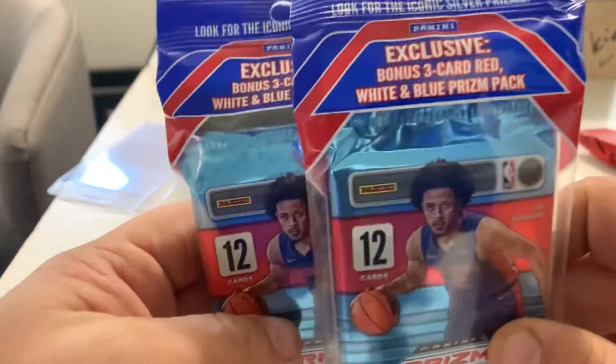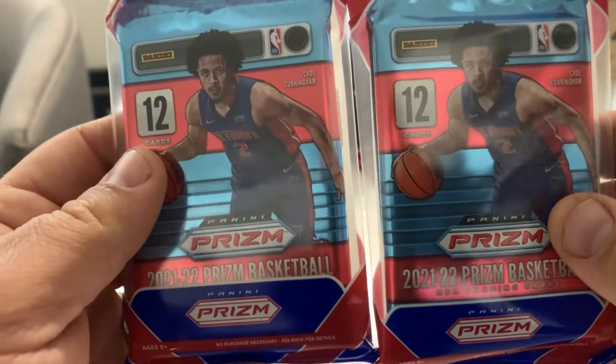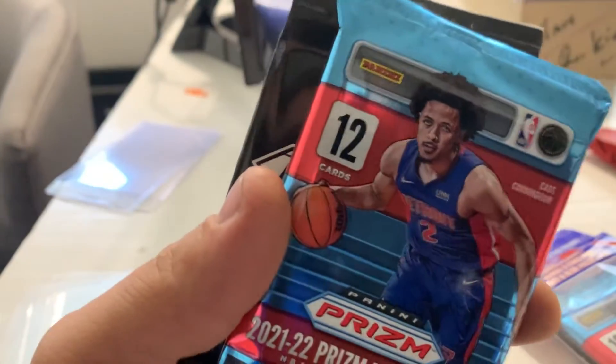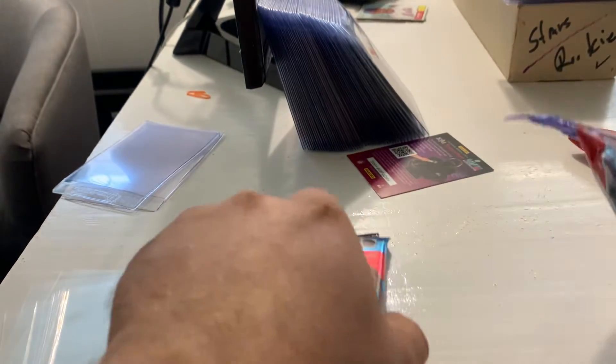Hey guys, this is Tim with Mountain Lake Cards and Games. Today we've got two value packs of 2021-2022 Prizm Basketball. I believe we've got a 12-card main pack and a three-card bonus pack in the back — those are red, white and blue Prisms. We're going to rip these open. I like to start with the bonus packs first, so we're going to start with both bonus packs and then do both main packs.